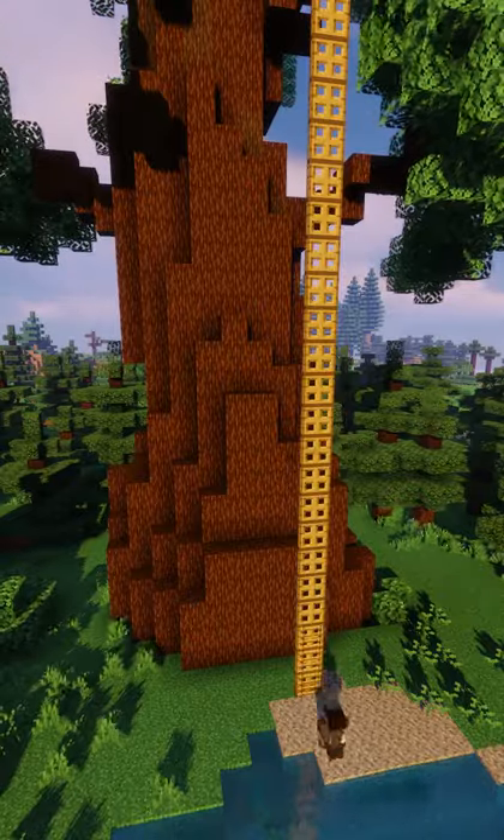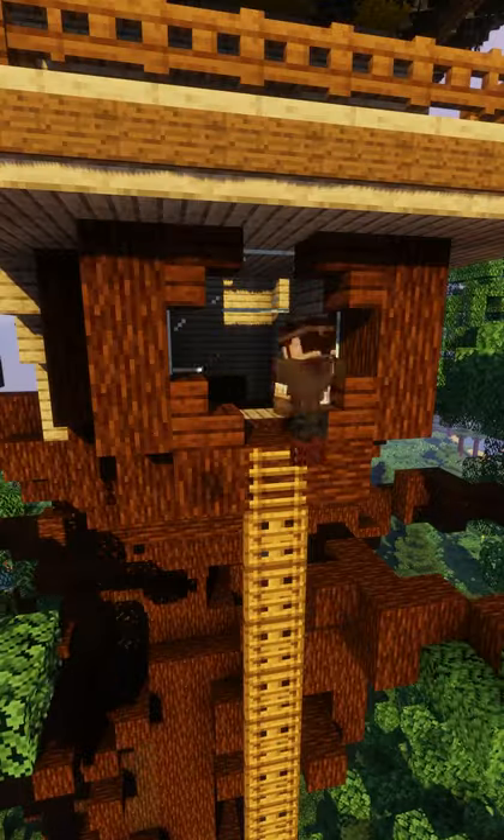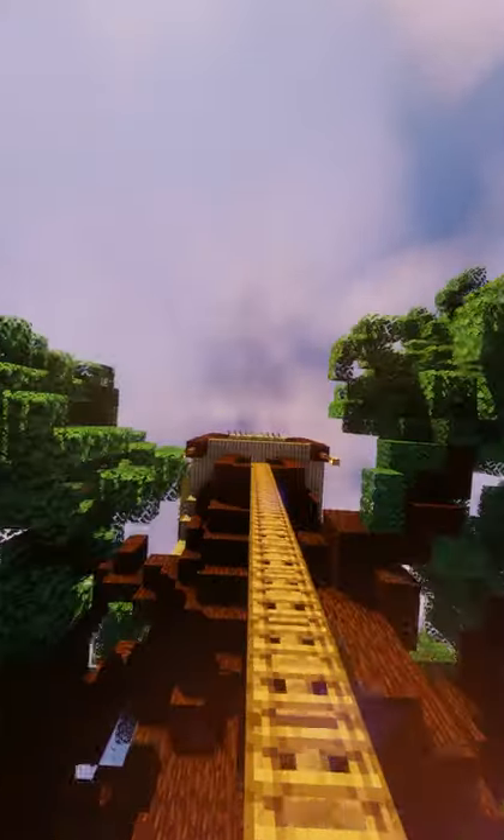Add a ladder — remember you can put ladders on trapdoors. Decorate the interior and then you're pretty much done.